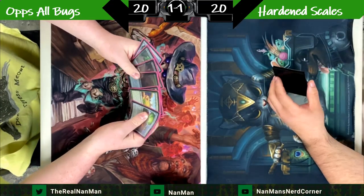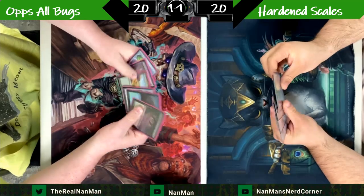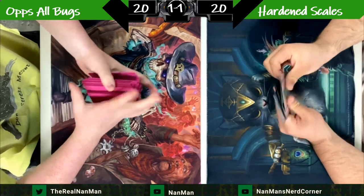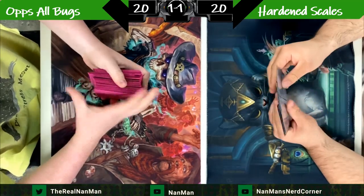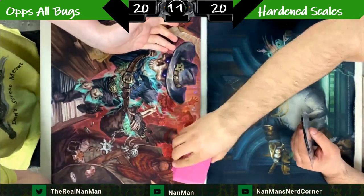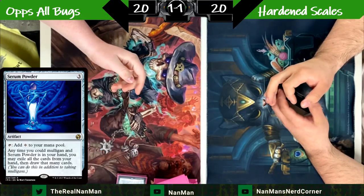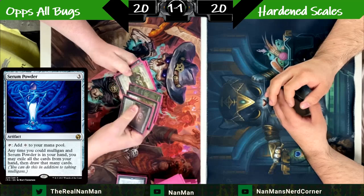More mulligans happening — Haywire Mites there. We've got a Recross the Paths and our Husk Buster Swarm. Another mulligan — not happy with that. What decks has everyone been playing in Modern so far? We talked about last week — I've been really enjoying the blue side of things. There's another Serum Powder in hand. If you like goldifishing, this is the deck for you. Another Serum Powder — yep, hey, I'd like to reveal this and do another mulligan.